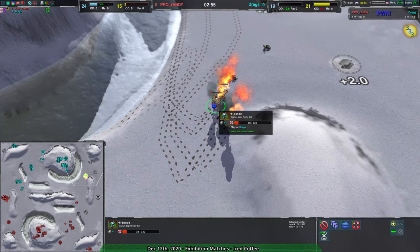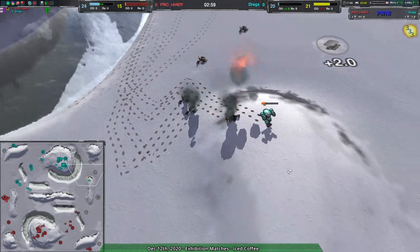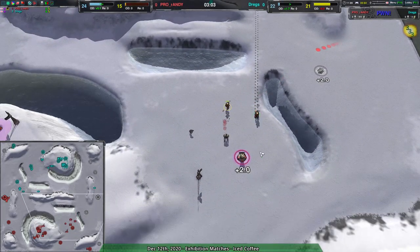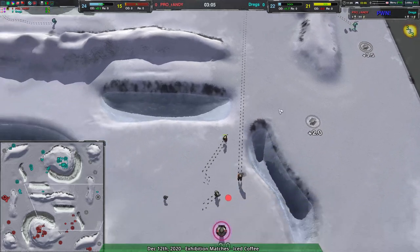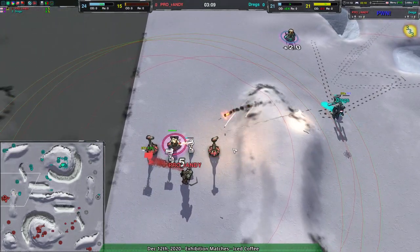I think this one's gonna go down... no! Three down. Very valuable pyro attack. That pyro made cost — and it didn't even die. Made cost for free.